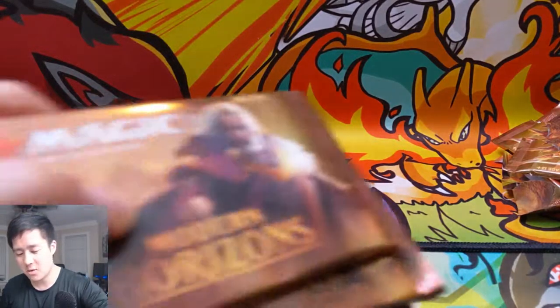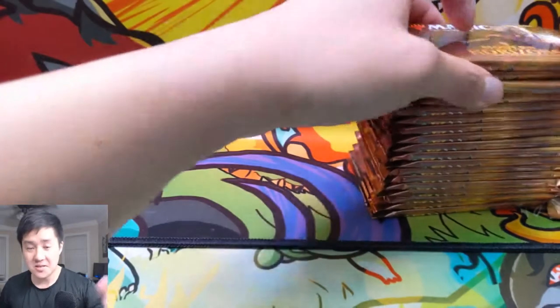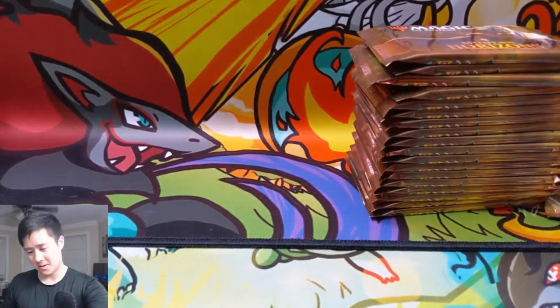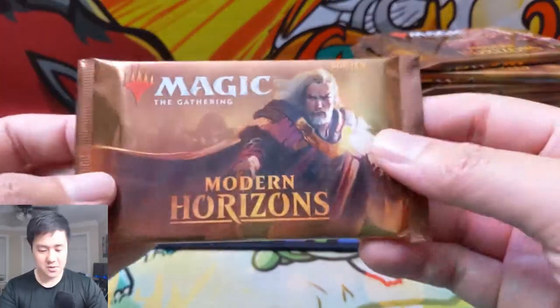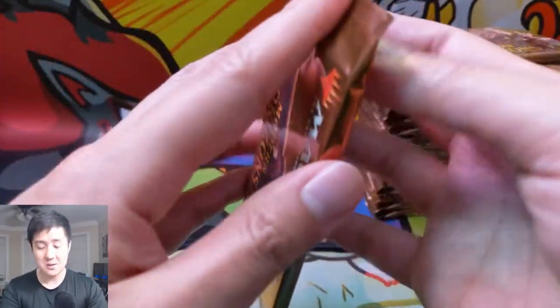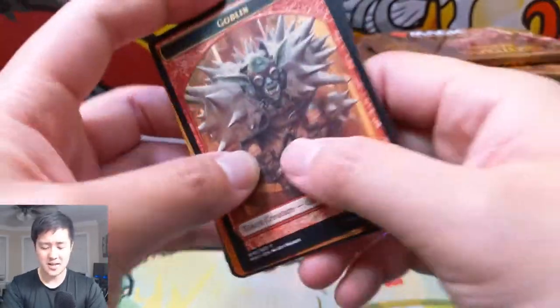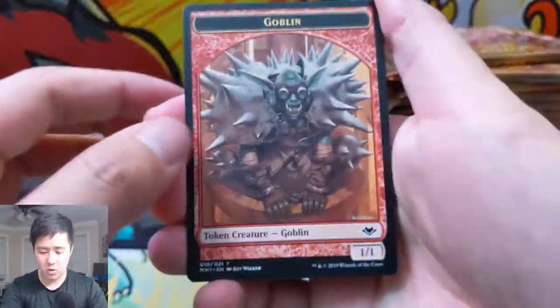What's up, I'm iWanna Turtle. Today we are wrapping up our box of Modern Horizons — we have 18 more booster packs. If you haven't checked our first part of the video, definitely go check it out. We had a huge hit, a foil mythic, I was super stoked about that. Let's go through the second half of the box. I still feel like we should be getting a bunch more mythics and a good number of the horizon lands as well. Let's go into pack number one.